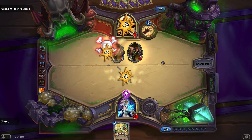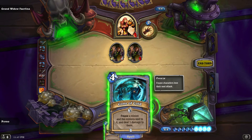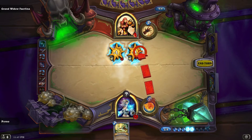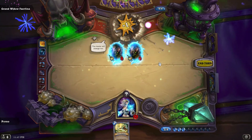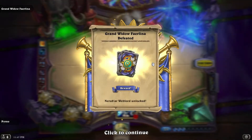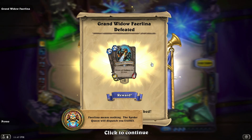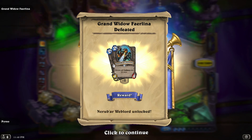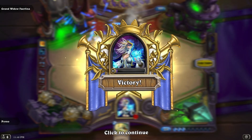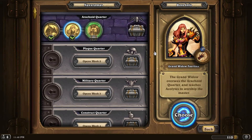I win! That's it! Grand Widow Faerlina down in four minutes — thank you guys for believing in me. 'The Spider Queen will dispatch you easily.' Looks like Maexxna is next, and we got some minions with Battlecry, two more, some Nerubian Weblords. Thank you guys so much for believing in me — I'll see you guys next time when we fight the Spider Queen Maexxna. See ya!